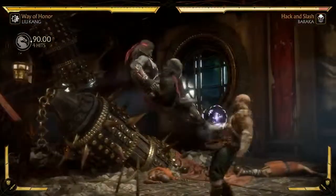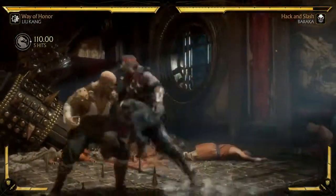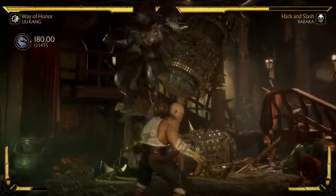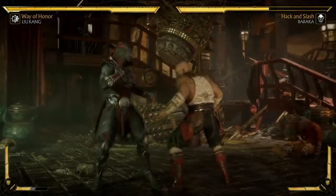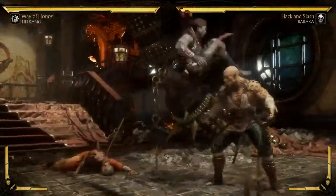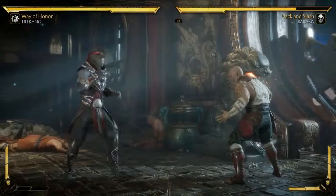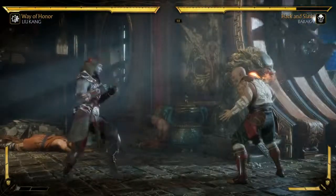Bicycle kick's back and it's actually been changed up a little. The meter burn version, he does multiple kicks. And then this is what really makes me happy — we're about to do my favorite thing about Liu Kang. You can double it and just do it for a long time, push them into the corner. And then once you're in the corner, you're in Liu Kang's territory.